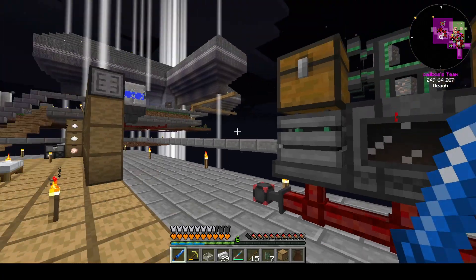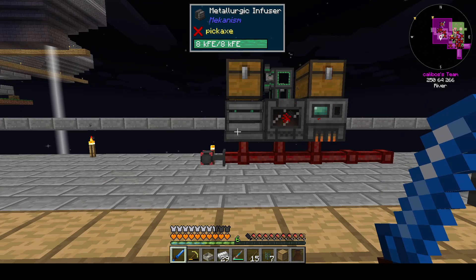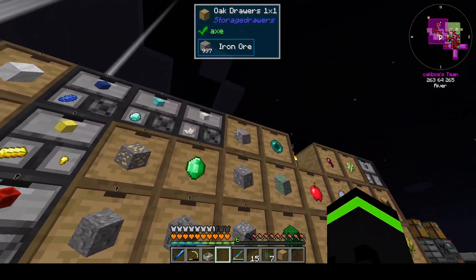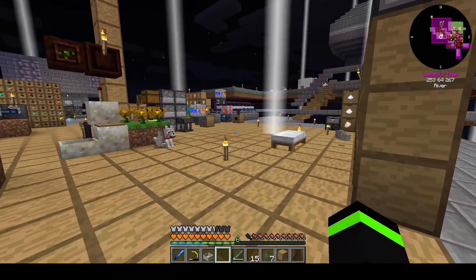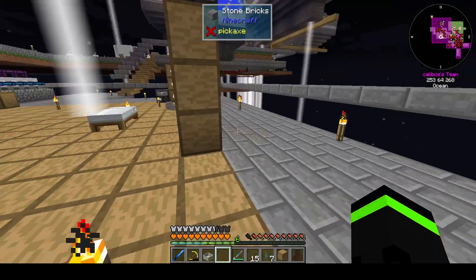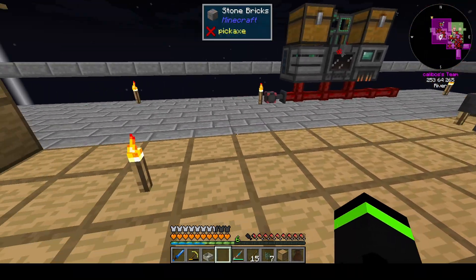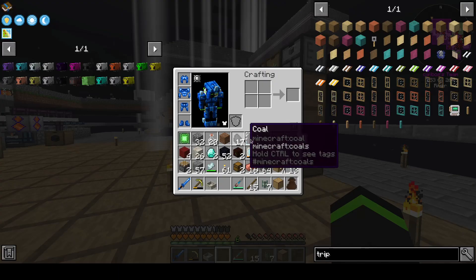VAT is doing that. Now, excitingly, this will process iron for us. I am not convinced that this is going to process iron well for us — I would really like to make this process less annoying. So we are going to make an enriching factory. I'm not just going to craft the stupid thing.